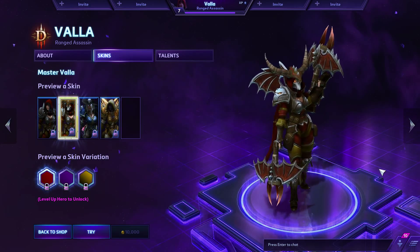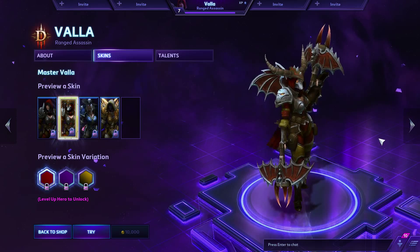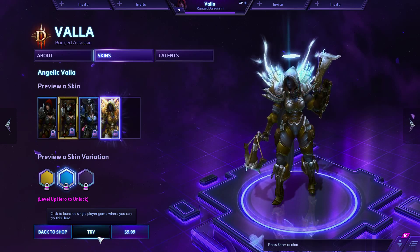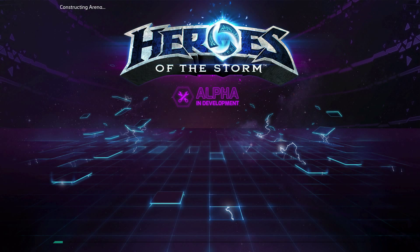And of course, this was the Master skin, so once you get the hero to level 10, it's 10,000 gold to buy her. So we'll go into try mode, talk about her abilities, talk about Vala a little bit.